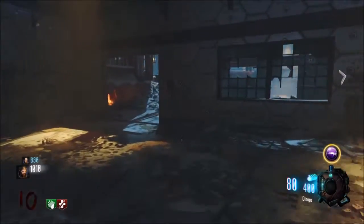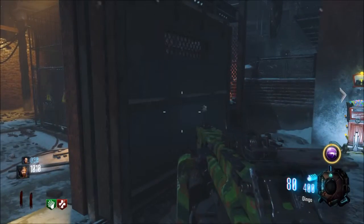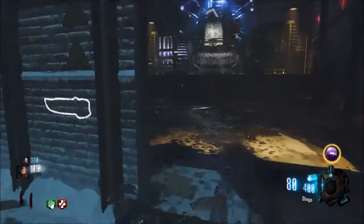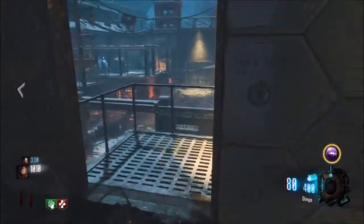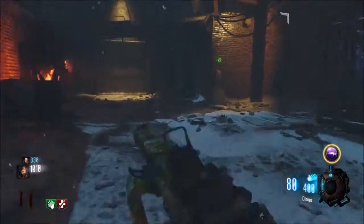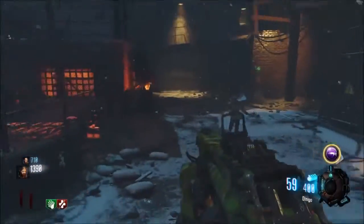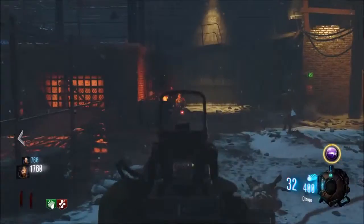There's Mule Kick in here — I already got jug and Speed Cola, I got both my perks. Eventually quick revive would probably be a helpful perk. I'm going to try to see what I can get from Gobble Gum. Oh yeah, I forgot I still have my other one — In Plain Sight! I get two activations — I can spawn in two double points. That'll be good. I already have ray gun and dingo so I just gotta Pack-a-Punch the dingo. I want to get double tap and Mule Kick.